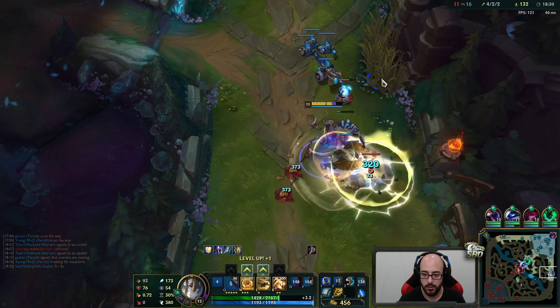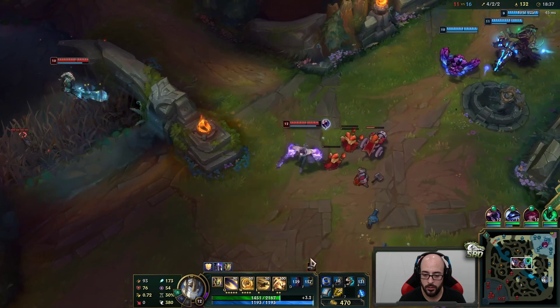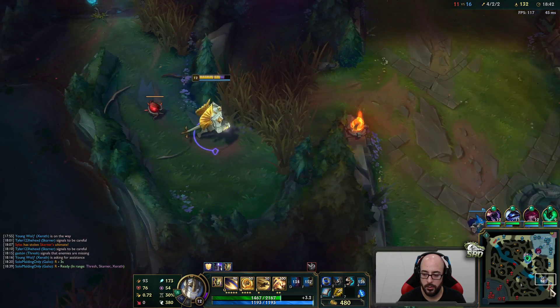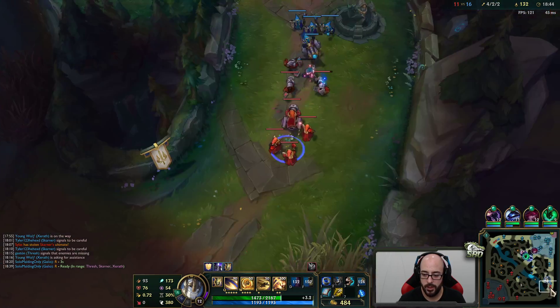I used to be able to flash W — you can't do that anymore. Or W flash. You can't do that anymore. That was such a huge play on this champion. My mid lane is not really a good gank for my ultimate right now. You know what's not alright? Missing that.